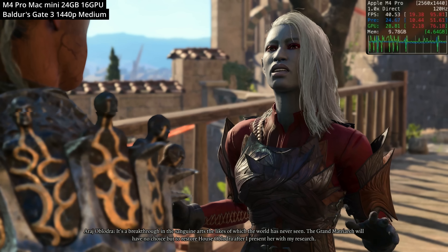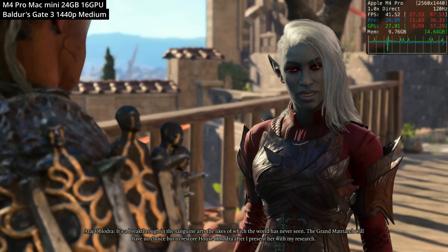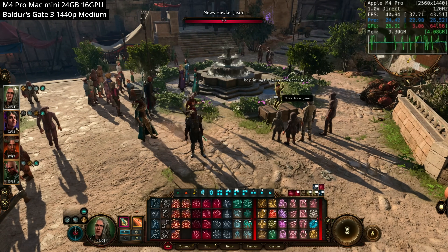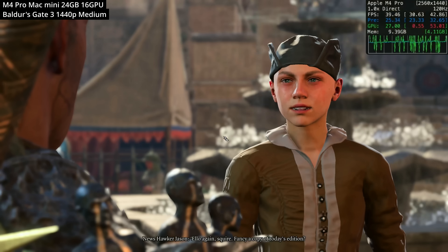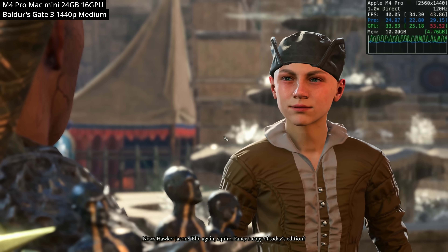In Act Three, memory usage is approaching 10 gigabytes and we're still getting about 40 to 45 FPS, which isn't too bad. Act Three is full of NPCs, especially in Baldur's Gate city, and it's impressive that the M4 Pro can handle this at such a high resolution and graphics setting.